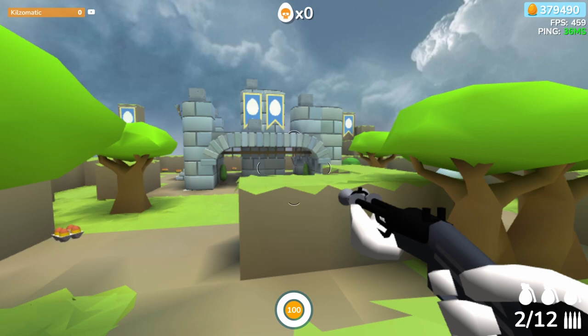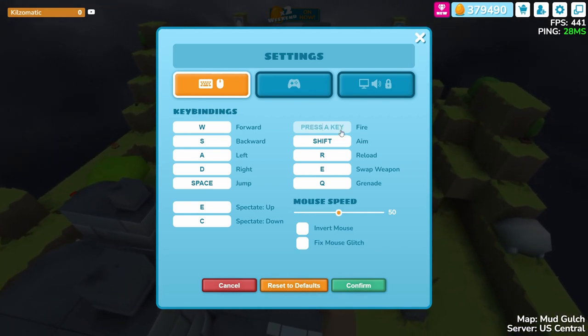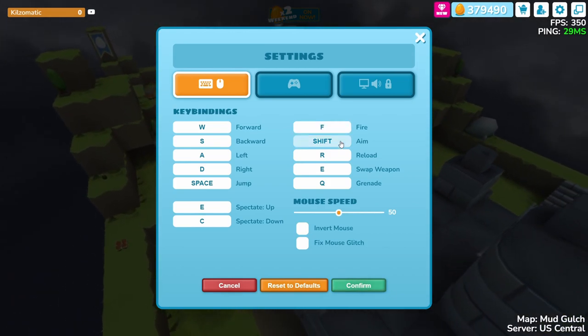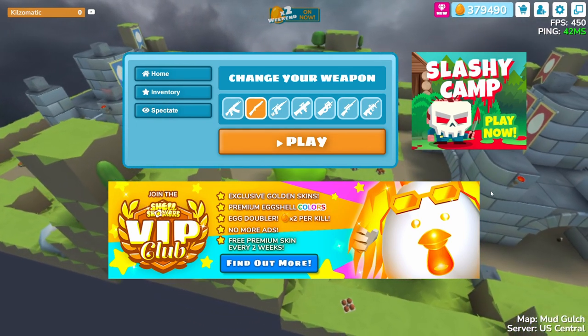You can change it to any other key. If we go to our keybinds right here, change it to something like G, or even F — whatever works for you. Then just hit confirm and that changes your keybind.